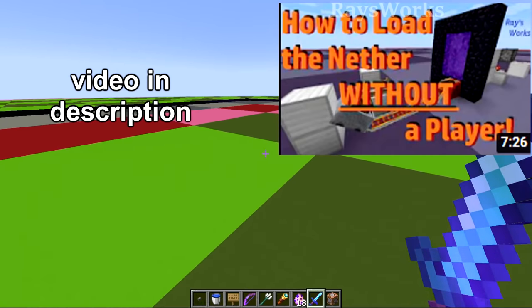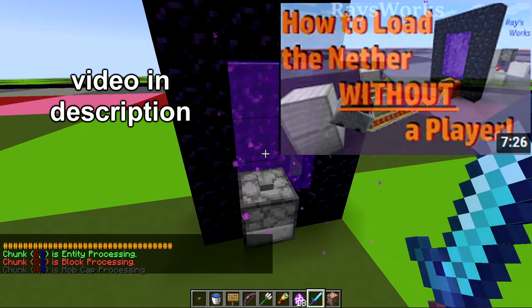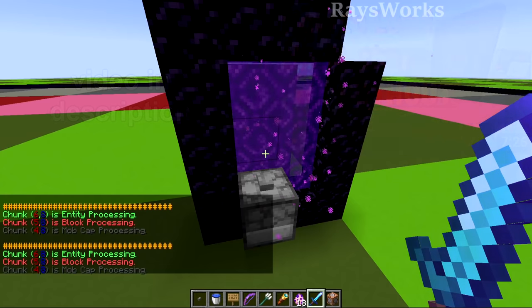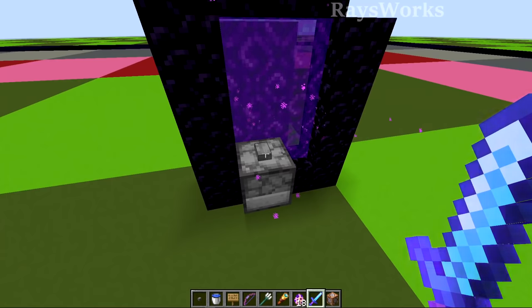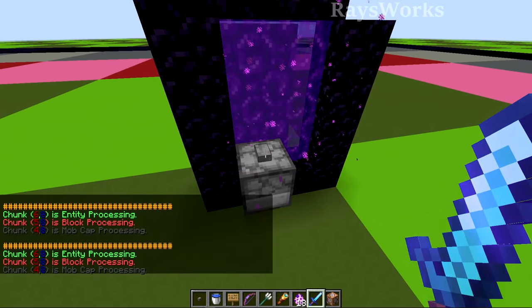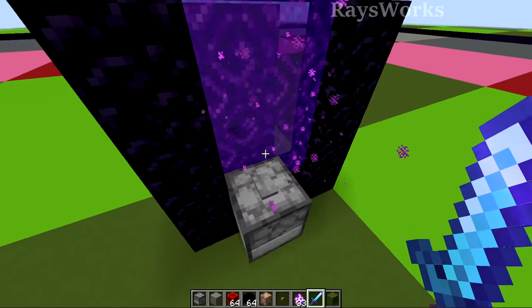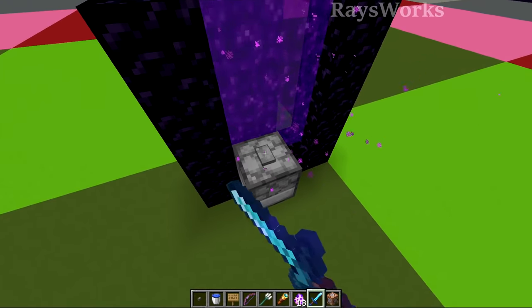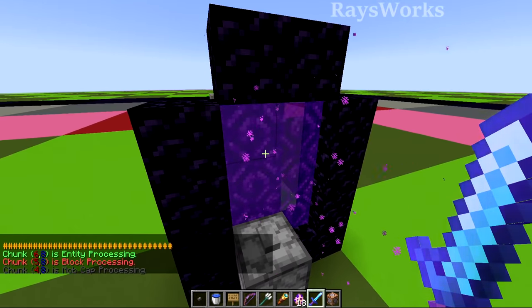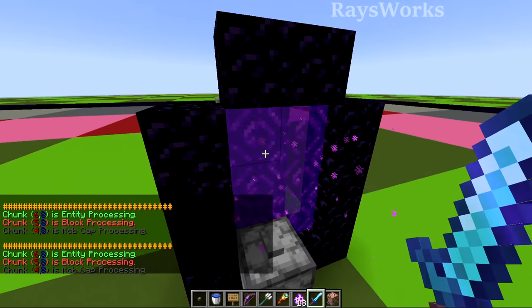Here in my chunk loading setup, I test how chunks load and unload using a dropper that throws an item into the Nether, where devices tell us what's going on over there. In the chat you can see chunks are entity processing, block processing, and mob-cat processing — everything looks like it's working normally. Timing it, it lasts about 15 seconds, which is exactly how it used to work. Throwing an item in loads it for 15 seconds, and just like 1.17, loading the Nether dimension and pausing in single player still doesn't unload the chunks on the other side.